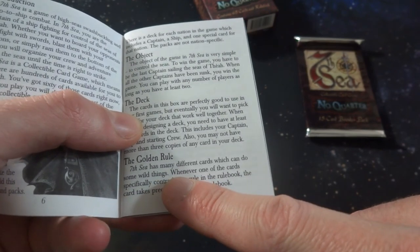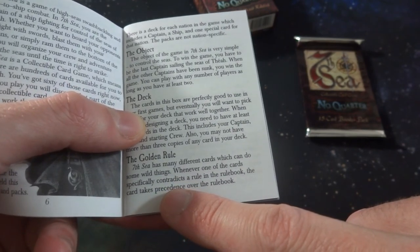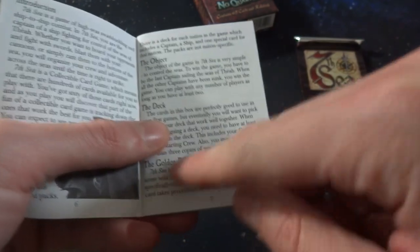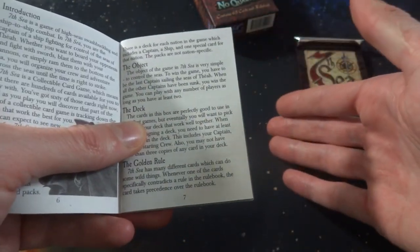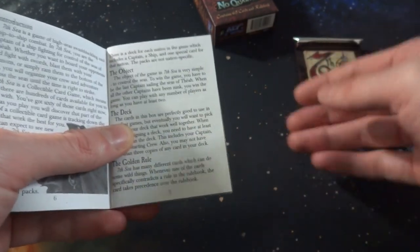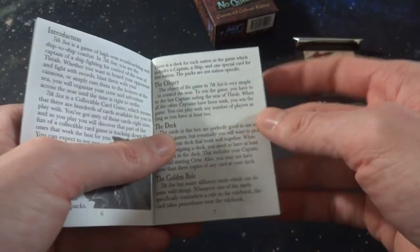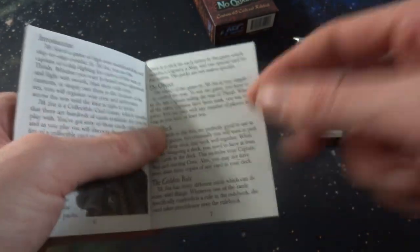The golden rule: Seventh Sea has many different cards which can do some wild things. Whenever one of those cards specifically contradicts a rule in the rulebook, the card takes precedence over the rulebook. There are a couple of card games that had this sort of rule - where if the card says you're allowed to do something the rulebook doesn't allow, you do what that card says. Personally I feel like the rulebook should always have the final say - I think it confuses things a little bit when cards can take priority over the rulebook.